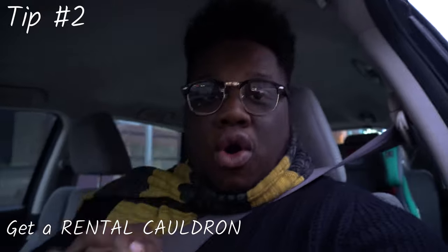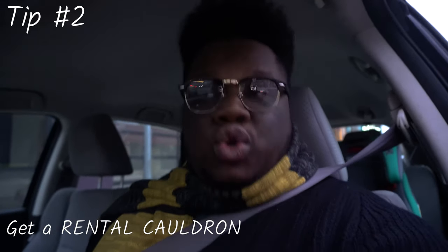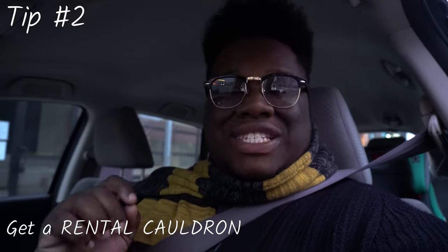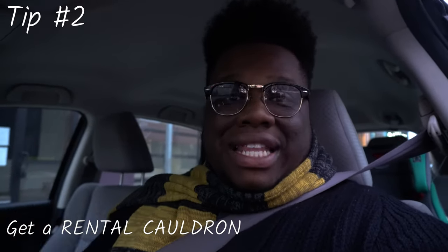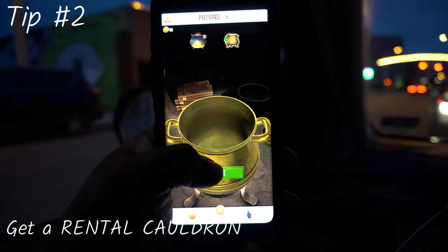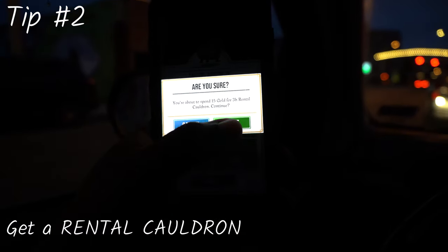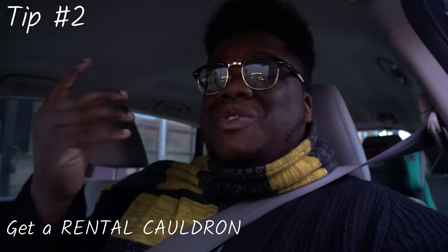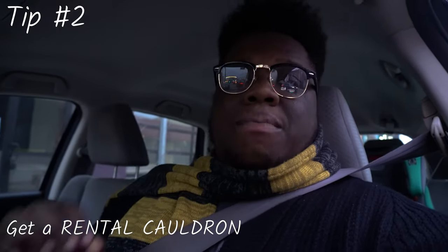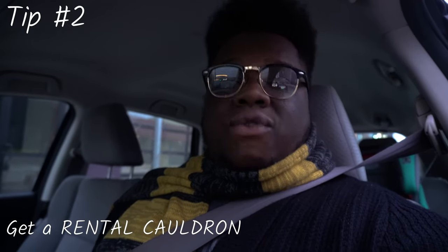Tip number two: get a rental cauldron. For task one of Circus Calamitous Part Two, you need to use a master note — but it's hard to do a master note with potions already ready to collect for task two. If you get a rental cauldron, particularly the three-hour cauldron for 15 coins, you'll be ready to fly through tasks one and two easily. You just got 50 coins from your Sunday daily reward, so consider using part of that on the rental cauldron.